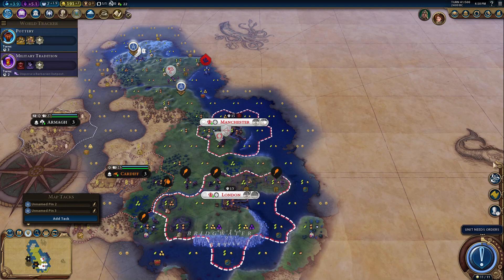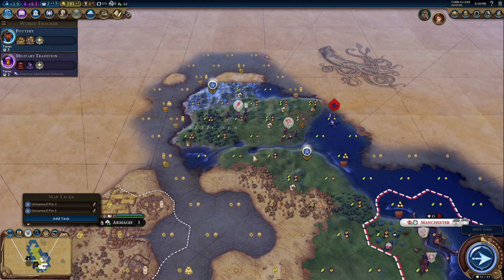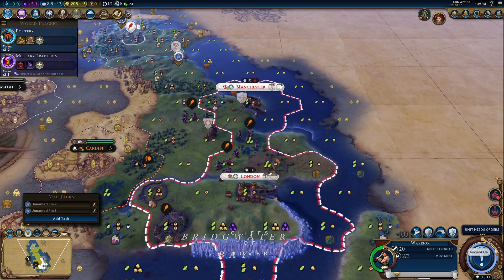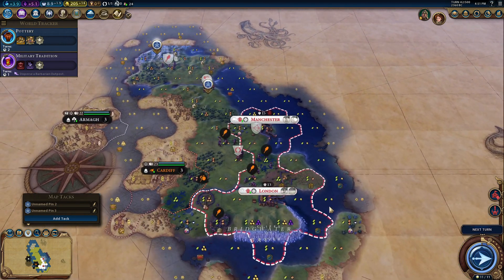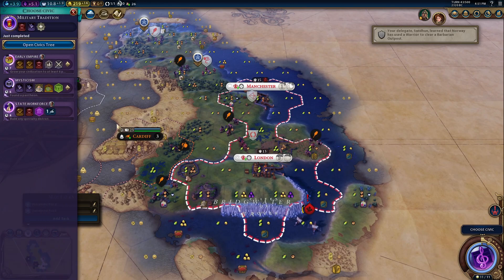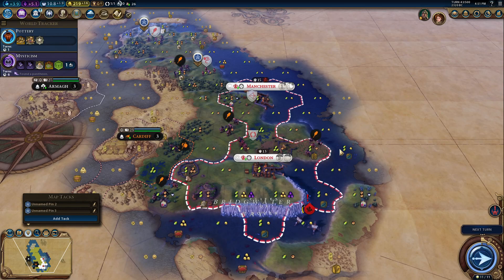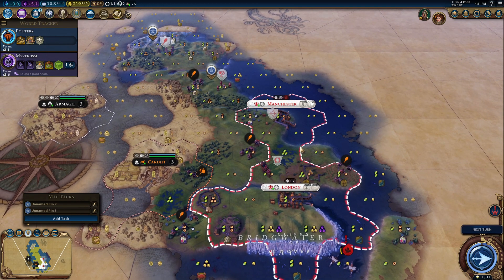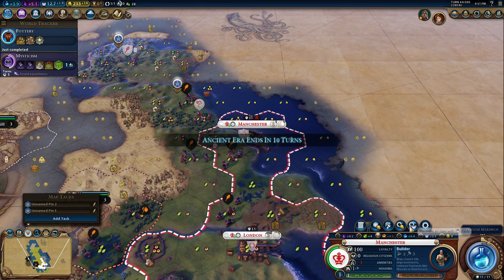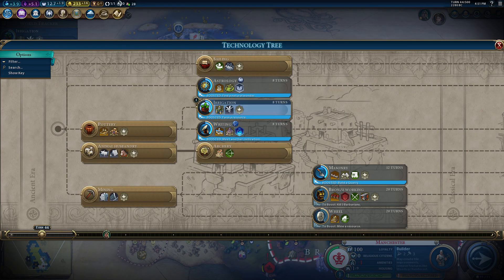We are going to... oh wait, Barbarians — down here. This guy will just fog-bust Scotland. Norway is also dealing with Barbarians — good for them. Military Tradition — these guys should both get boosted. We are going to get some money now. Can I buy a monument in Manchester so we can get some more culture? The answer is no, but it will be yes next turn — not too bad. Let's go Irrigation before Writing actually.